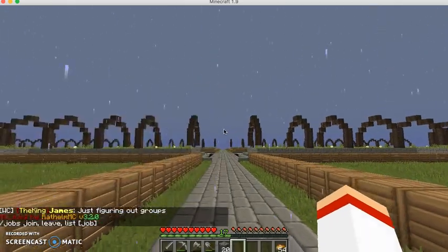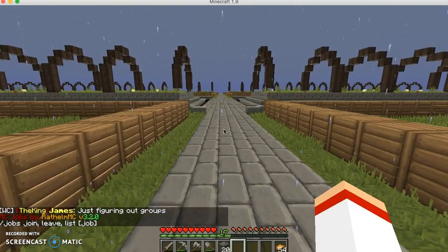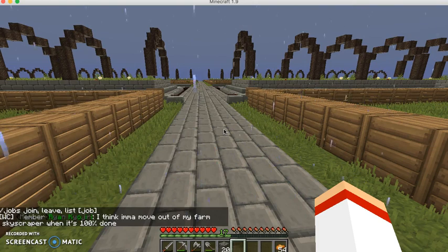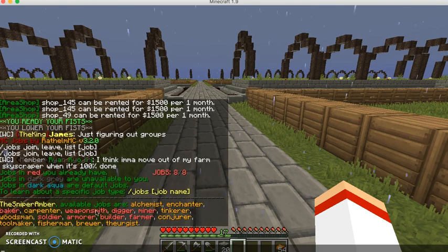There's also something called slash jobs. You can see jobs join and then the name of the job. You can only get eight jobs, and these are the jobs I have — the ones in red. I have baker, weaponsmith, digger, miner, soldier, armor, builder, and farmer.